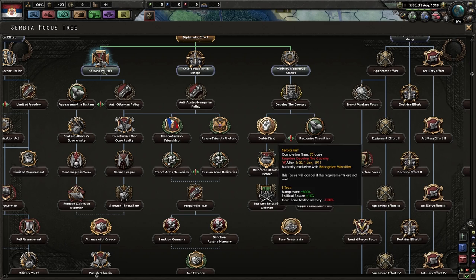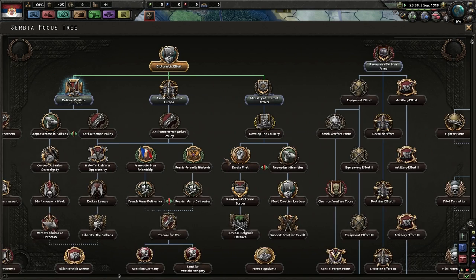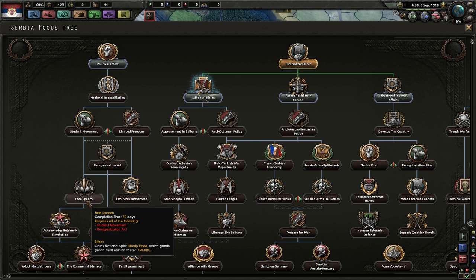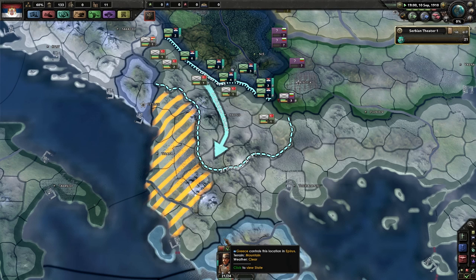There's develop the country, manpower 8,000, three trenches, recognized minorities, air force. Industrial effort is also nice — naval effort is completely worthless because we are a landlocked nation. Once we go anti-Ottoman, we'll focus over here. On this side there's student movement, research time bonuses, and liberty ethos. I always kind of ignore the technology focuses — I know I probably shouldn't, but they just never seem exciting or worth going after.